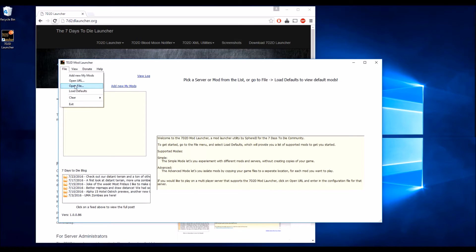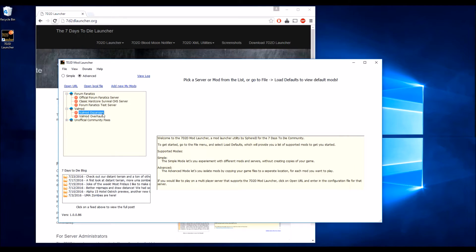Go up into File and click Load Defaults. These are already some pre-set mods that we have, including the Forum Fanatic Servers and ValMods Expansion and Overhaul. Let's click on ValMods Expansion Mod.